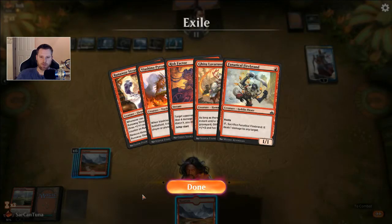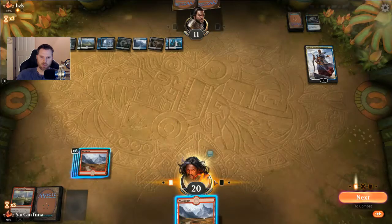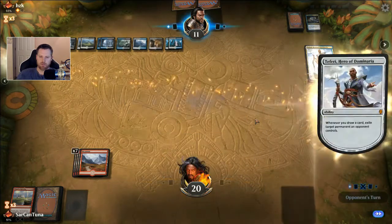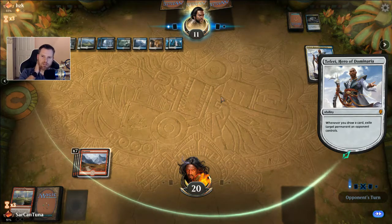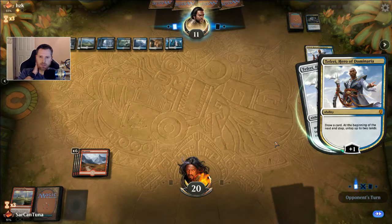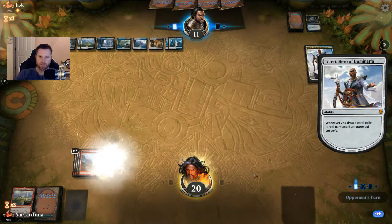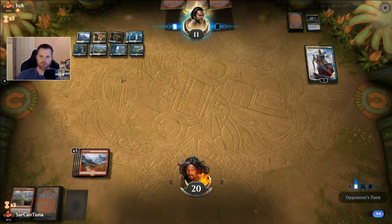I need to get that fourth Banefire in here for real. I debated taking out a Risk Factor for a creature, although he's handled my creatures perfectly with this deck. He's gonna exile two of my Mountains — he's got no choice but to exile my Mountains, I have nothing else. He draws a card so there's two Mountains gone, and then he's probably got a Chemister's Insight to really frustrate me. But I'm telling you, this is how I hit mythic — playing this deck just like this. I would have conceded by now and just got into the next match. You lose, it happens.